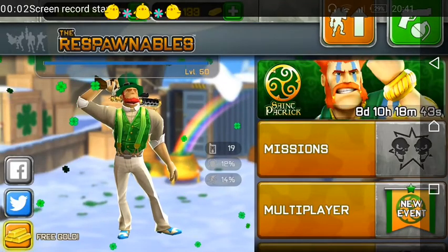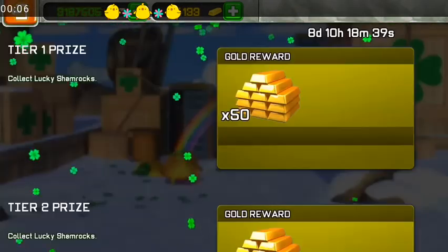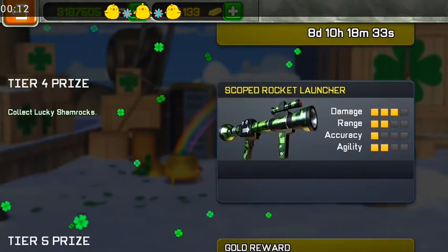Hello guys, I'm Droid Gamer, and today I'll give you tips for the second trial of the St. Patrick event. As you can see here, you can win a lot of gold and the Sculpt Rocket Launcher skin.